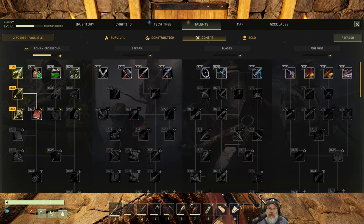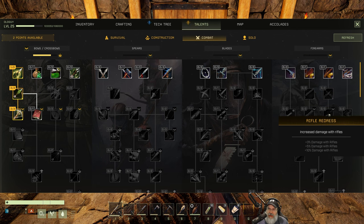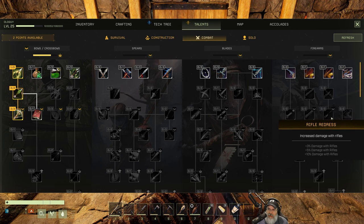Let's go talents first. We're going to try out weapons - 25% crafted rifle ammo resource cost, reload speed of rifles, and damage increase. We're going to start with the rifle because I think it's going to be the most useful for hunting.